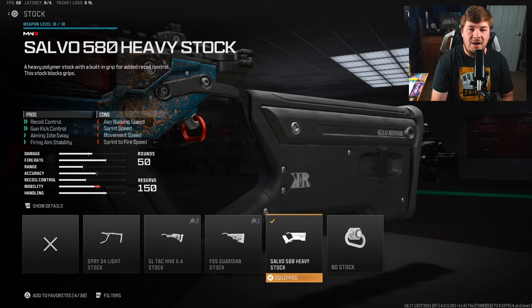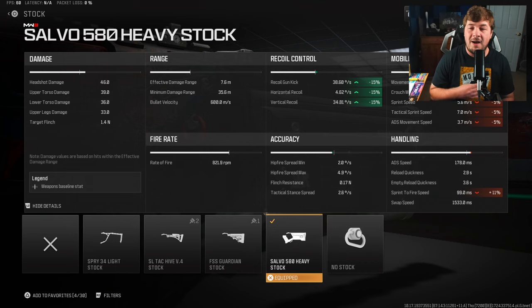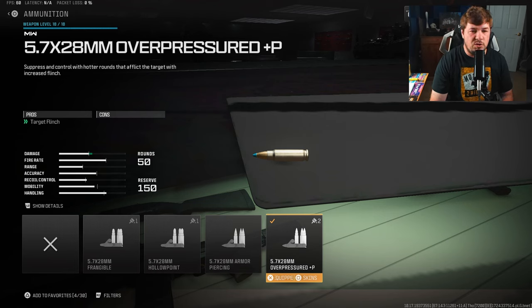For my first attachment, the Salvo 580 Heavy Stock — this is gonna slow down a bit of your mobility, but it provides a massive amount of recoil control gained at 15% to all of those categories. The sprint-to-fire speed takes the biggest hit at 11%, but as you can see it's still very above average at 98 milliseconds, so truthfully it's nothing you really notice in-game. You still fly around the map and get to be very aggressive while controlling a lot of recoil.